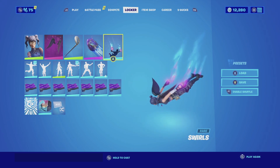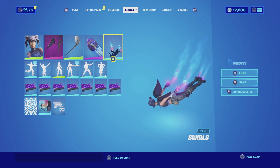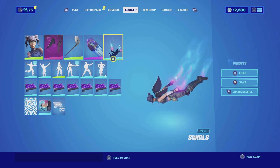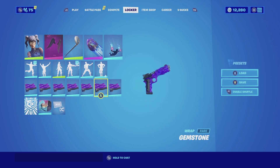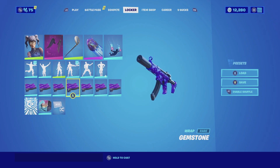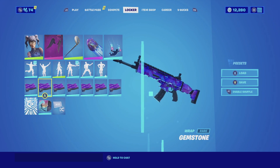For the contrail, we're going with the Swirls — it has the same aura and color scheme as the glider and matches perfectly. And for the wrap, we're going with the Gemstone. The reason behind the Gemstone is that it complements both the glider and the wings perfectly, and it also complements the crystal she has in the front of her shirt.